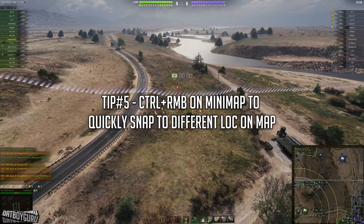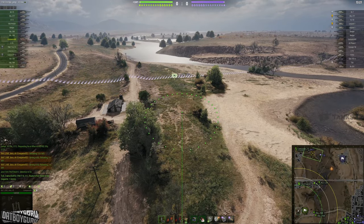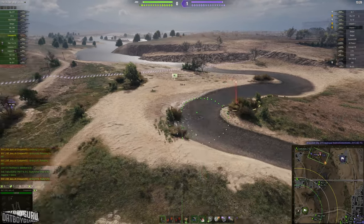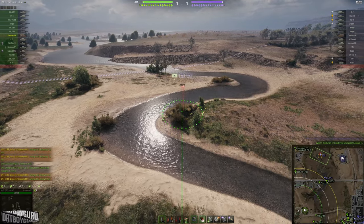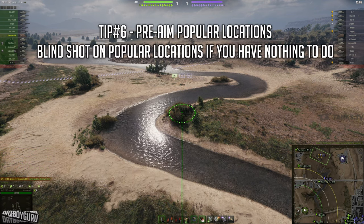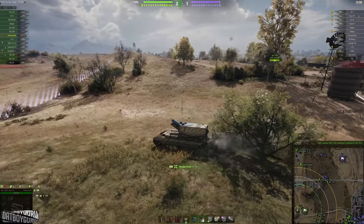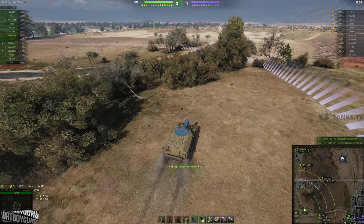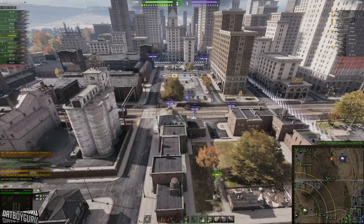Tip five: use control right mouse button on the minimap to quickly snap to different locations. You can right-click on the minimap to immediately zoom into that position without scrolling around the map. That's tip five. Tip six: pre-aim popular locations where you think enemies are going to be and blind-shoot those positions so you don't waste shells. Make sure you are firing your gun as soon as you are loaded every time.